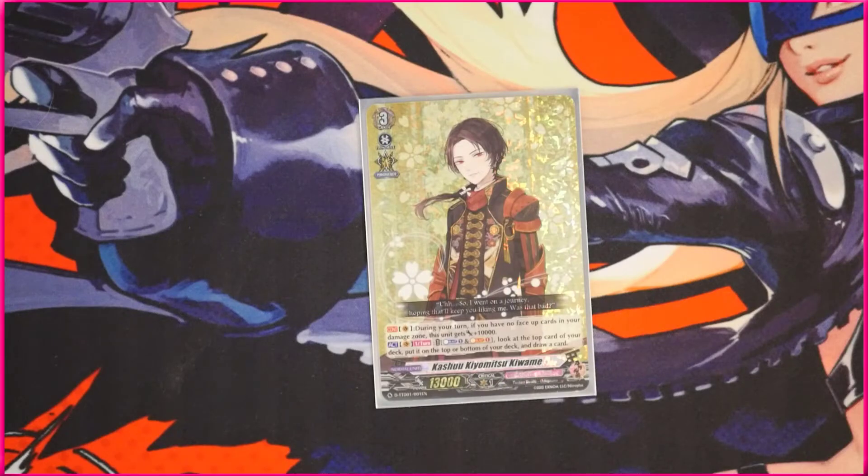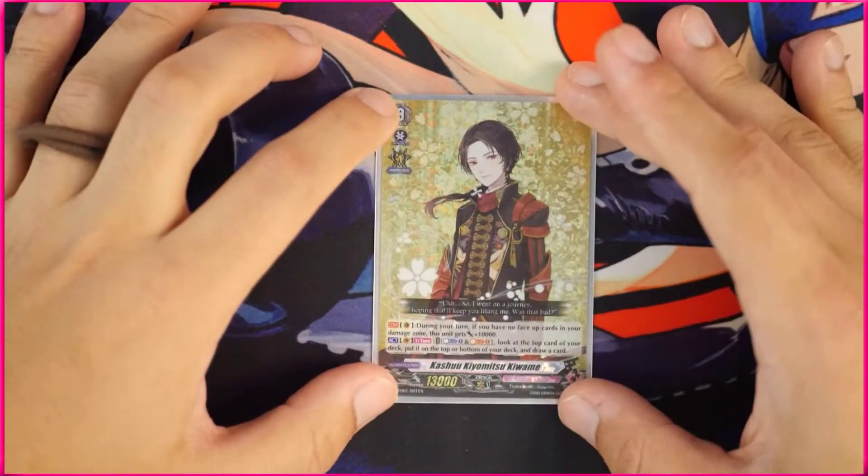Let's go over to Kiwami here — he is the main boss unit from the trial deck. Overall, I think there are about six boss units, very similar to the lyrical set where there's just six different boss units you can play around with. He has a very Oracle Think Tank-y playstyle in that his playstyle revolves around two things: being able to look at the top card of your deck and manipulating the top one or two cards, and in that whenever there are no face-up cards in your damage — so you have no counter blasts that you can use — he actually gets powered up.